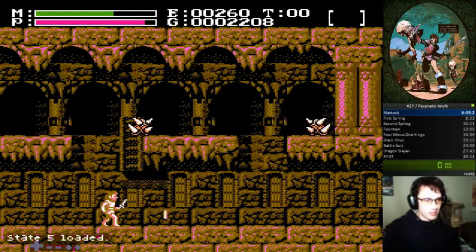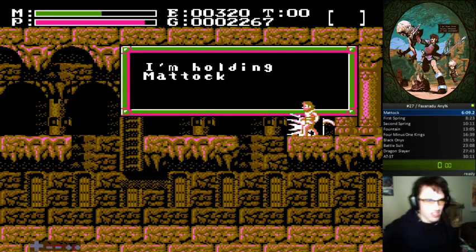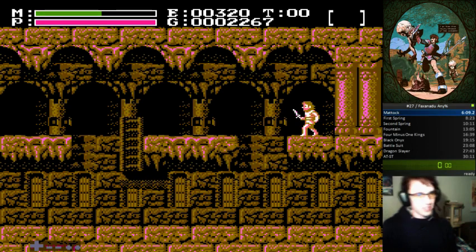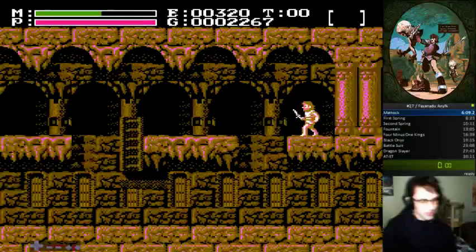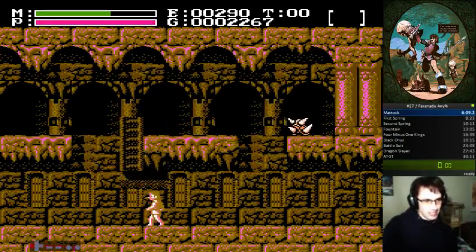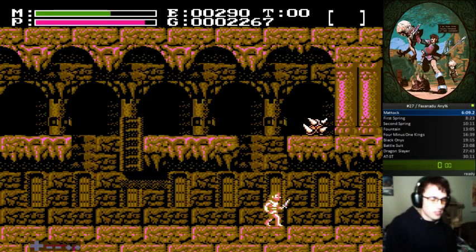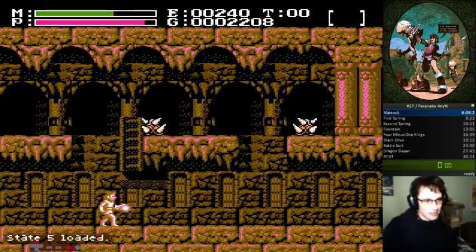Remember how I talked about damage boost mechanics being based only on the direction the enemy is facing? That guy was moving right, so I got damage boosted to the right. And because this guy drops bread, the damage I took is refunded immediately — no reason not to do it if you know it will work. There's one problem though: if I do this perfectly, everything goes too fast, this guy's cycle is out of alignment, and I get pushed off. So I've come up with a few setups.